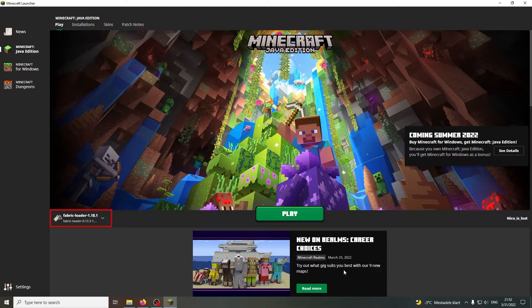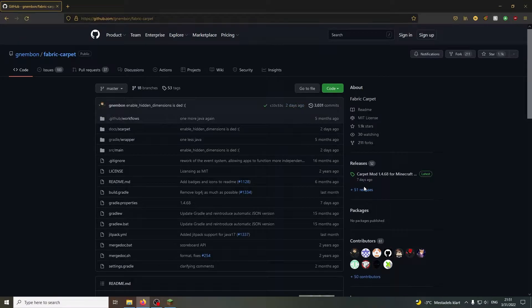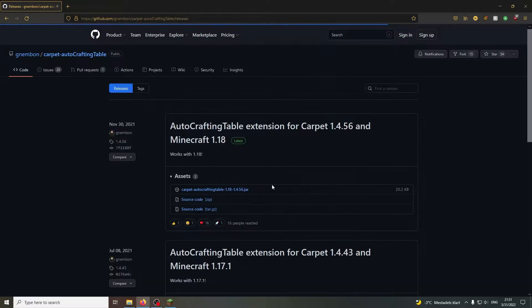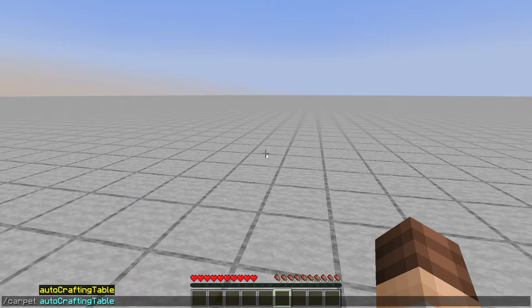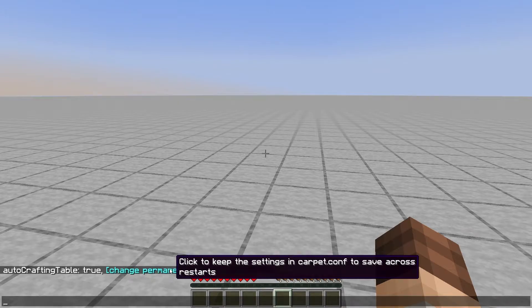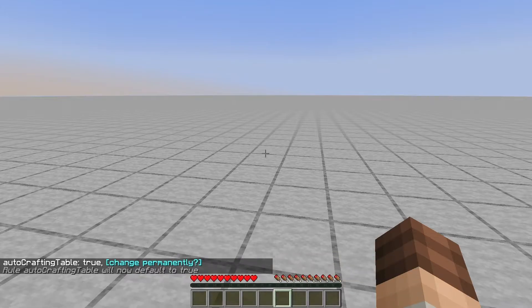First, make sure you have the latest Fabric installed — link in the description. Then go to Nembomb's GitHub and download both Carpet Mod and the auto crafting table extension for Carpet Mod. The link for both of these is also in the description. Then throw these mods into your mod folder and type this command in game: /carpet autoCraftingTable — one word — true. Hit enter, then click on the pop-up and click 'change permanently.' Hit enter again and we are set to go. You have auto crafting.